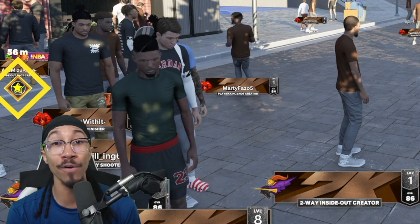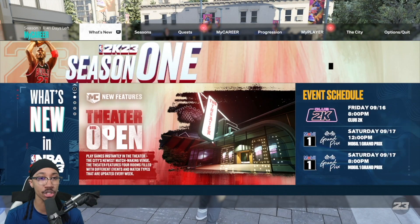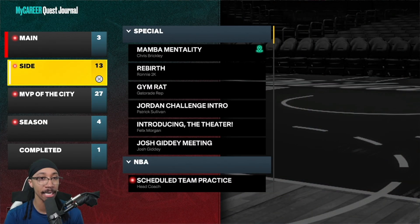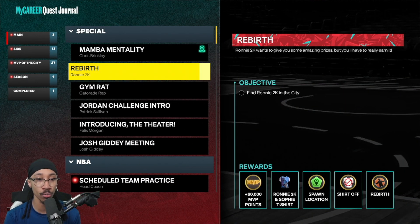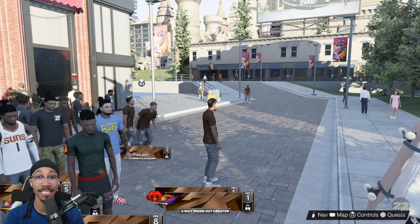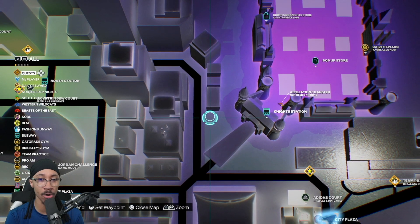Here's the first thing you're going to want to do: hit the start button, go over to your quests, go down to your side, and then do the rebirth. What it's going to tell you to do is find Ronnie 2K in the city. Click on that for your next objective, and here's the first place he's located.